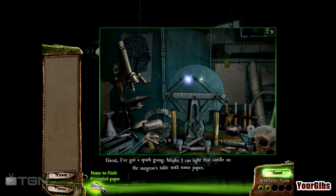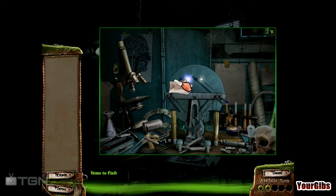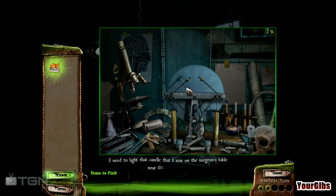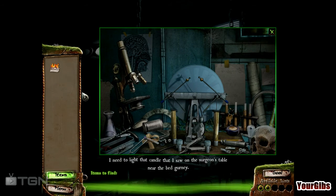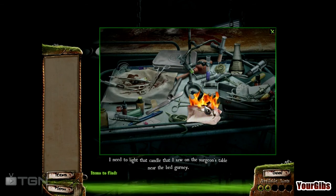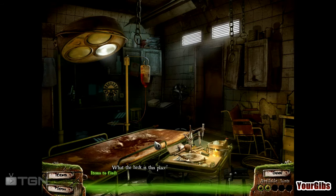Maybe I can light that candle on the surgeon's table with some paper. Crumpled paper. I need to light the candle that I saw on the surgeon's table near the bed gurney. Wow, how much more lit is that now — I can see! What the heck is this place? It's got blood.